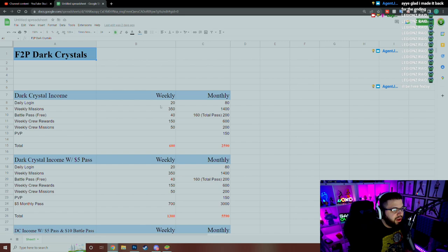For dark crystals, daily login gives 20 a week, which is awful. Weekly missions give 350 dark crystals per week. The free battle pass averages about 40 a week — you get dark crystals every 30 levels in the battle pass, and if you do all your weeklies you can get 30 or more, averaging 40 per week. Then the weekly crew award averages around 150, which is the level-three crew rate — I'll update this with all crew level amounts later.